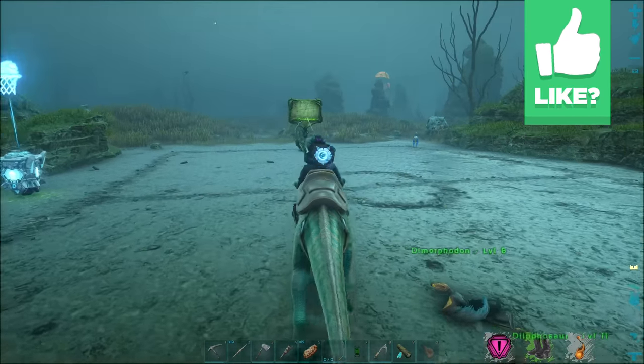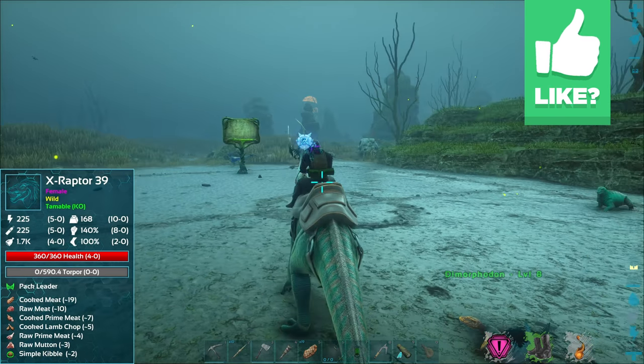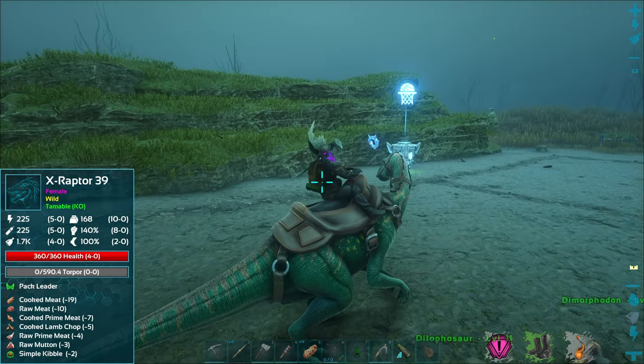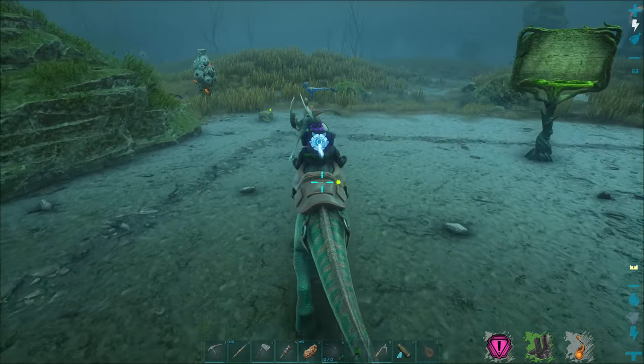We'll level up fighting these raptors. Let's get our spyglass out. Get rid of the climbing picks. Level 39 and level 7 — decently high level. Let's go to bipedal mode. I don't know, is this the one that does more damage or the other one?